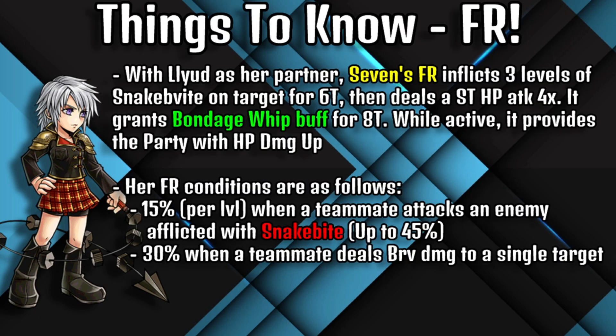With Laud as her partner, Seven's FR inflicts three levels of snake bites on the target for six turns, then deals a single target HP attack four times. It grants the bondage whip buff for eight turns, which provides the party with HP damage up while active. Her FR conditions are: a 15% increase per level whenever a teammate attacks an enemy afflicted with snake bites — up to 45% — and a 30% increase whenever a teammate deals brave damage to a single target.